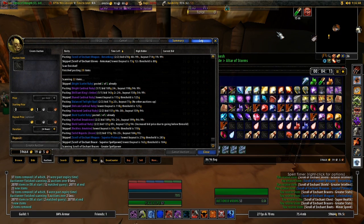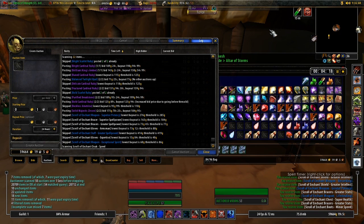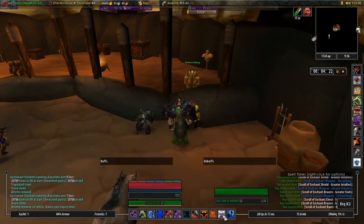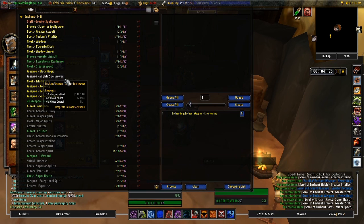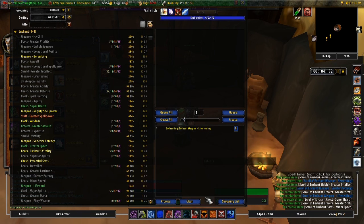I hope in Cataclysm we're going to get some more bag space because that would really speed up the process even more for me. Okay, so now we've posted all of our existing inventory - we're going to have to create all the scrolls and gems that were sold out.